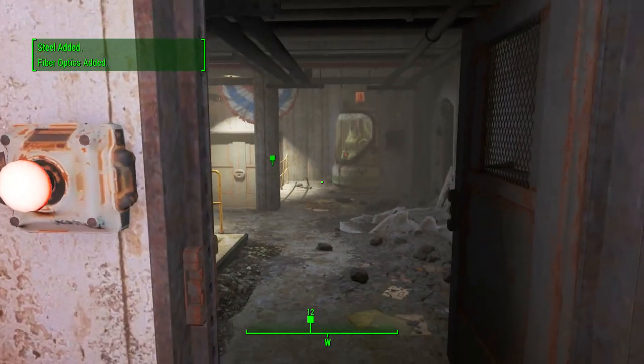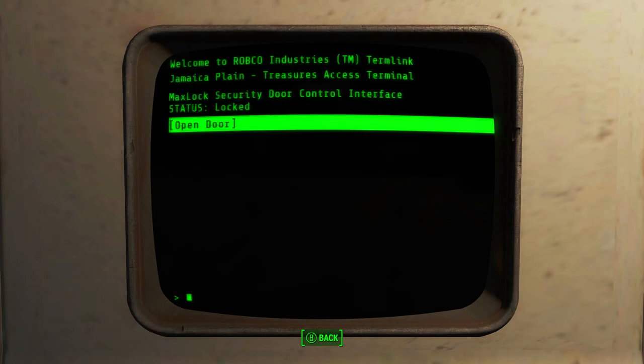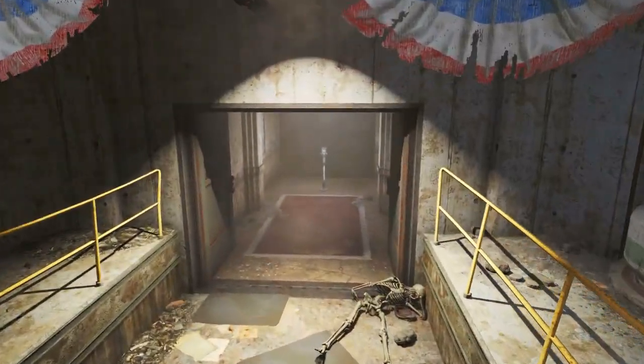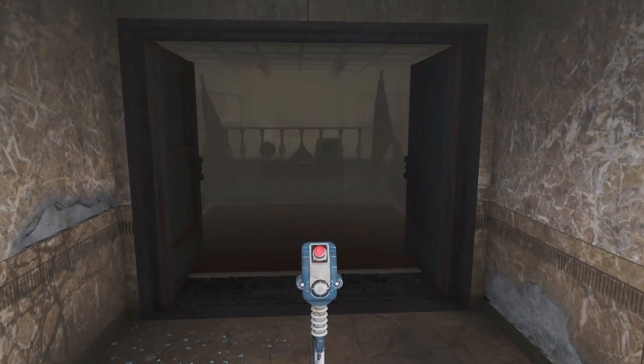Once that's complete, head into the security room. Now we're here, we want to use the terminal to unlock the security door. However, to do this it requires the Mayor's password, which luckily we have. Once that's open, just head straight ahead down the hallway, click the button — that will open the second set of security doors.